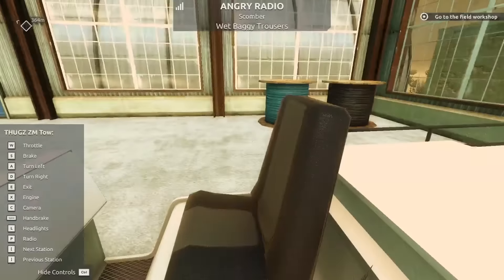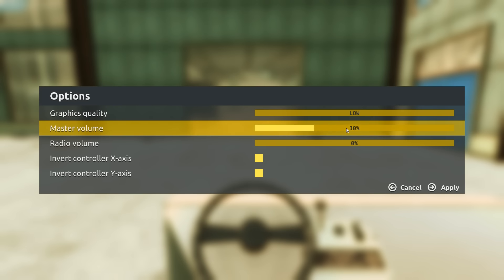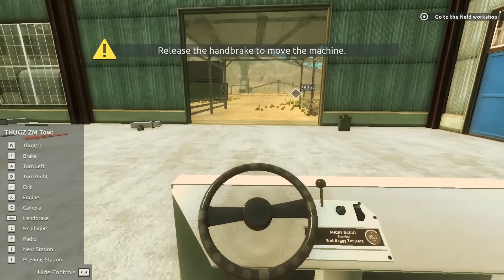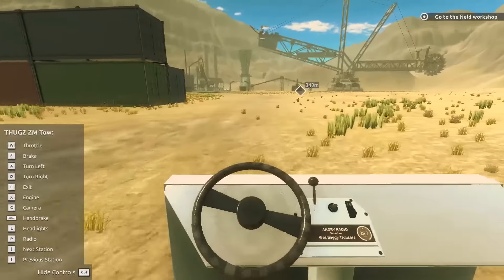I can hit X to turn the engine on. I want to turn up the volume just a smidge here. Oh, I got the handbrake on. We got to turn the handbrake off.